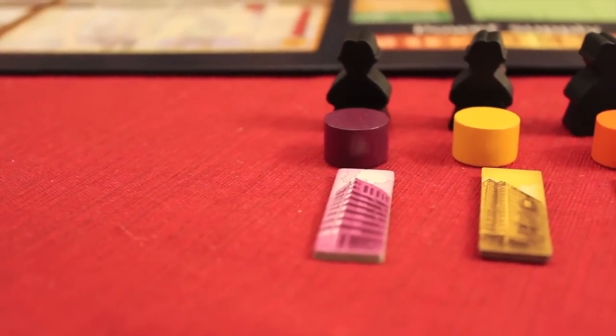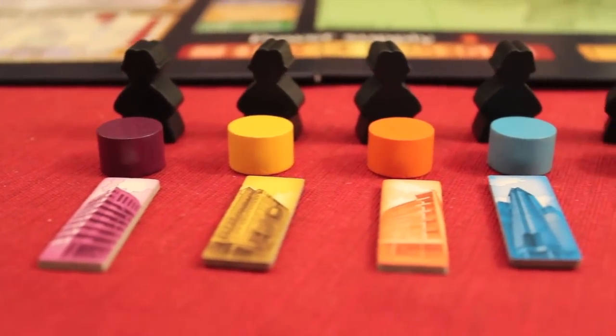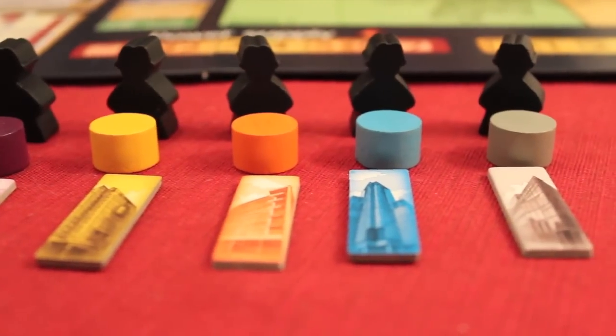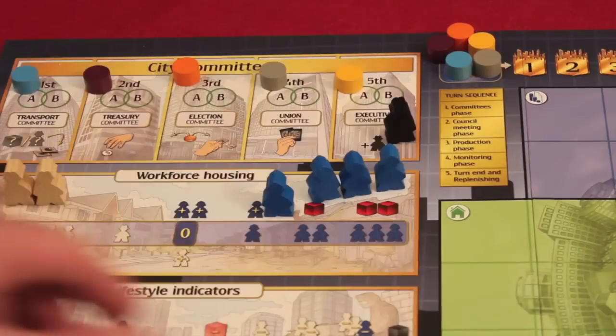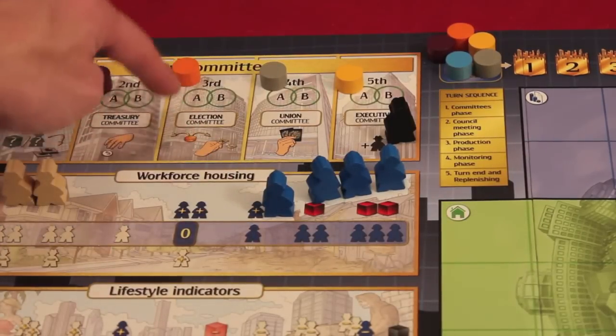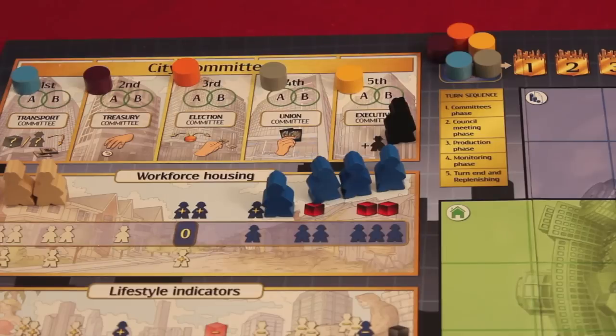At the beginning of City Council, you get to pick your color. You take a pawn, a building color, and a black voting token of your color. We start with the committee phase. Randomly at the beginning of the game, someone is assigned the election committee, and then that person assigns the different players to the different committees that are available.